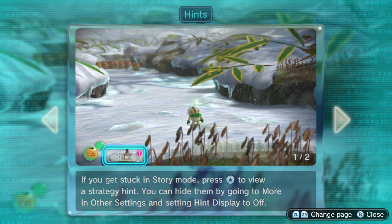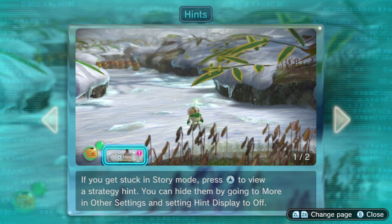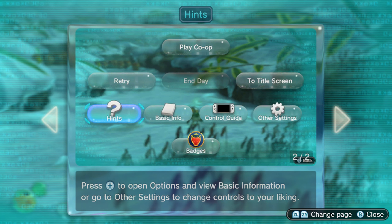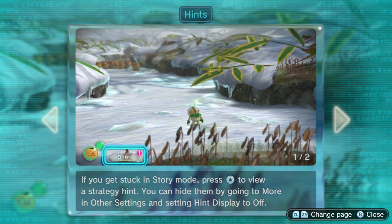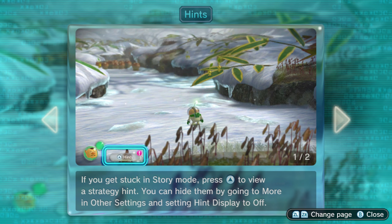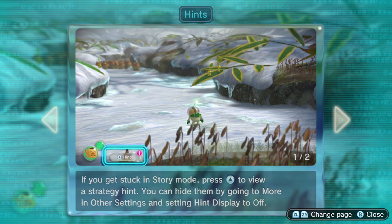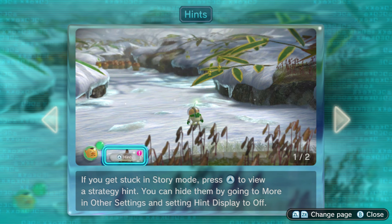If you get stuck in story mode, press up to view a strategy hint. You can hide them by going to more and other settings and setting hint display to off. Press start to go to options to view basic information or to change controls to your liking. So because we're playing this on the Switch, it's not like the Wii U — it doesn't have the gamepad, right? There's stuff that isn't going to pop up on the screen. This isn't just a straight port to the Switch; they have to actually redo a bunch of stuff for it.